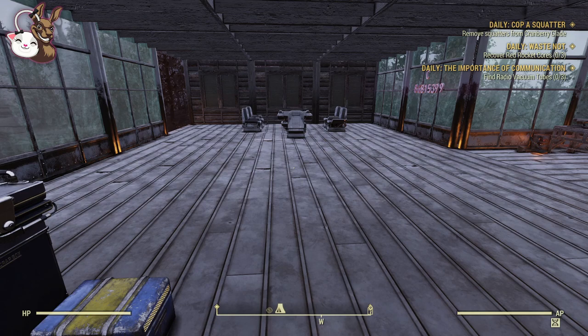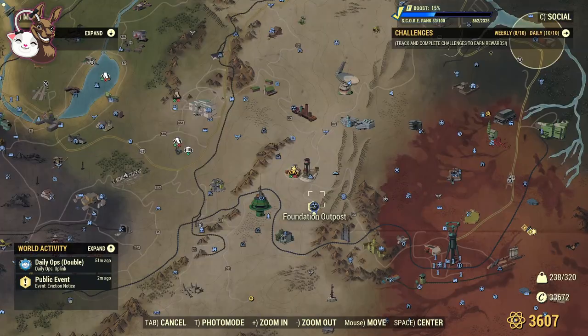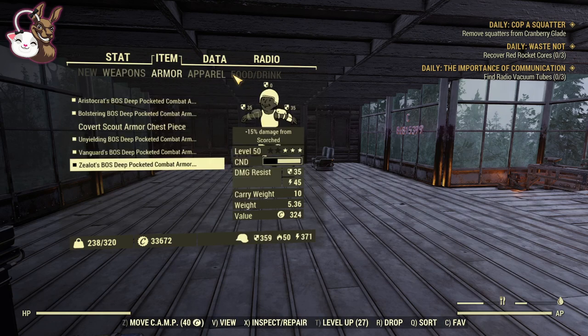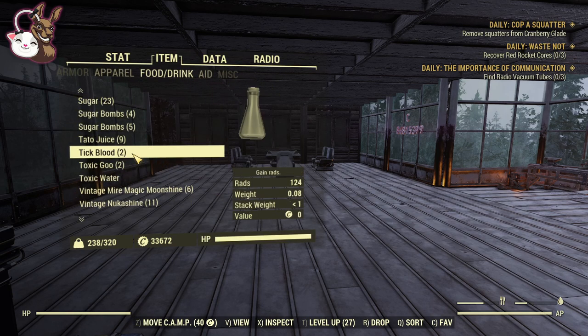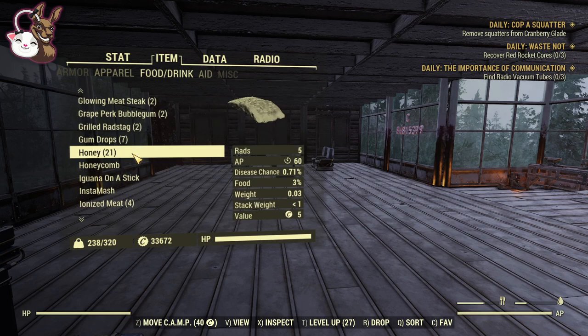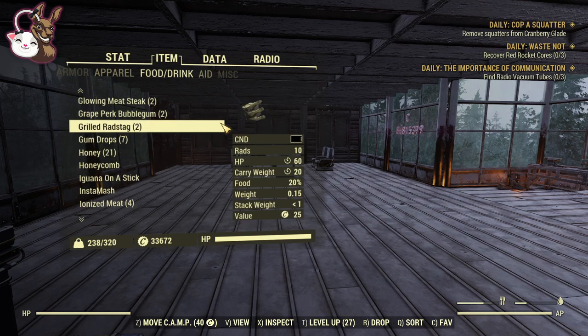One of the first things I'll always say — yes it costs 50 atoms — but make sure you have a couple of the carry weight booster drinks, which gives you an extra 50. On top of that, one thing you can always carry is grilled radstag. It goes off, but it gives you an extra 20 carry weight, so in total you've got an extra 70 to get you out of trouble.